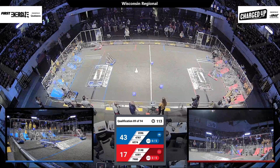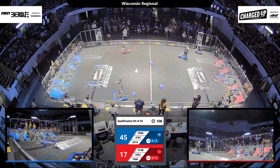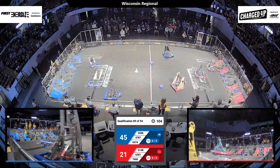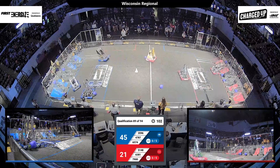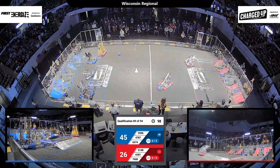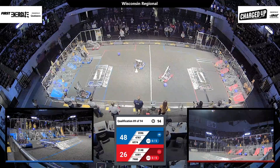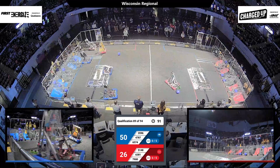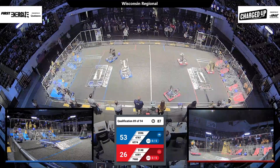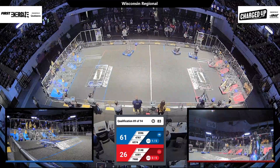Blue alliance Faradermis is working on getting some points as they rush back to their loading zone, while alliance partners 4787 Axiom go and pick up one of the cubes in the middle of the field. The loading station is a very effective and easy way to secure a pickup with the assistance of a human player. We're going to be seeing two red alliance robots — Red Raider Robotics and New Berlin Blitz — heading to that section and screaming across the field into their community to score.